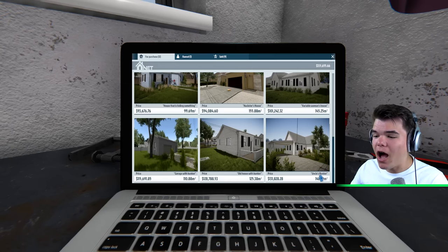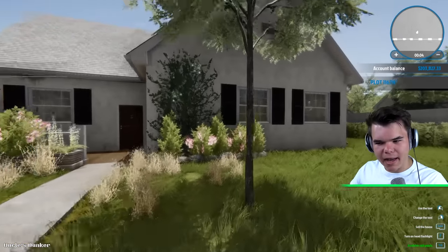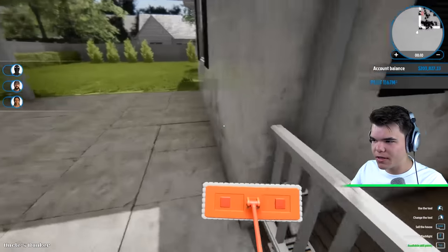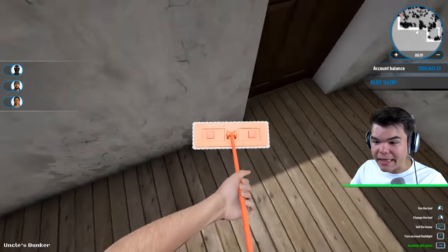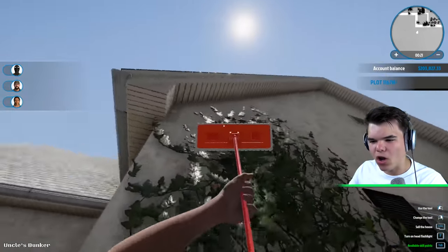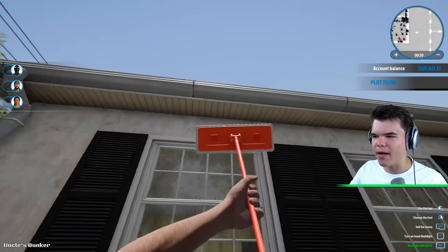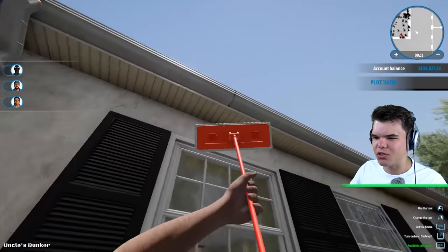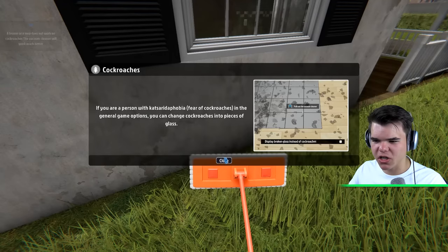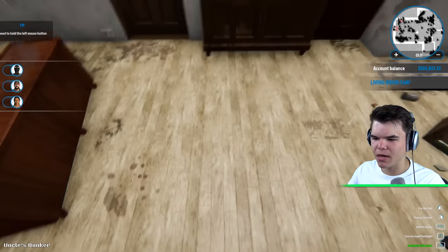We've got another one here — uncle's bunker. Let's go check out this bunker. I have a new idea: instead of just cleaning the outside, how about we try and sell all the furniture inside the house? I think it looks kind of dirty. So instead of only cleaning it, we're also going to sell all the furniture that this guy has and hopefully we'll still end up making profit. First we always start with cleaning the outside. There were cockroaches! Let's get inside and completely empty this place — pick up all the trash.